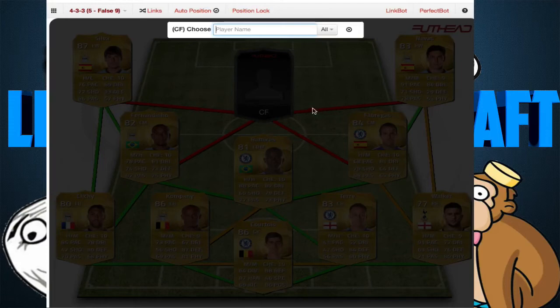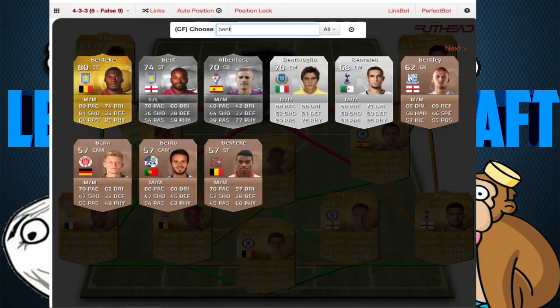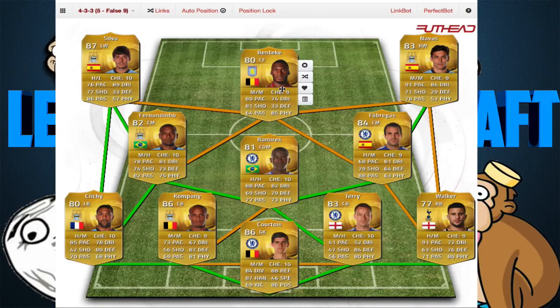This guy does not link up perfectly with any of the other guys, but I don't think he has to — because this guy is Benteke. Benteke is amazing. 80 pace, 74 dribbling, 81 shooting, 64 passing, and 85 physical — that's one of his main features. He has the best physical in this team. He is a striker so you have to convert him to center forward, but I don't think that will really change your chemistry.